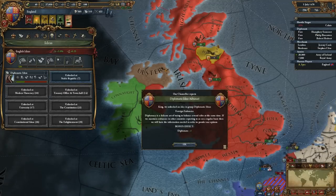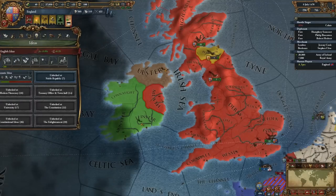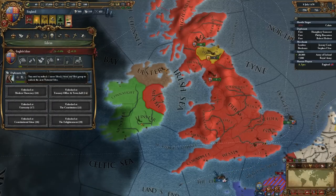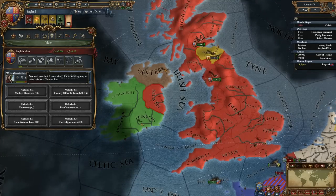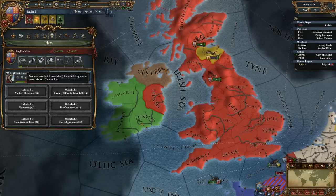Remember to choose your first Idea wisely. As we choose our first Idea, we see that the status bar for our National Ideas just increased. For every Idea you choose, you get additional points added to your National Ideas, giving you extra bonuses for every Idea you pick.